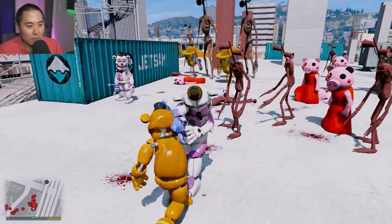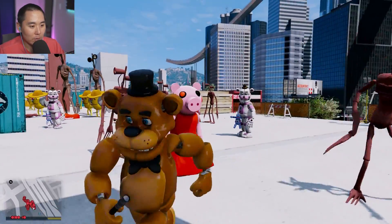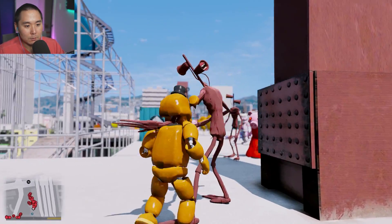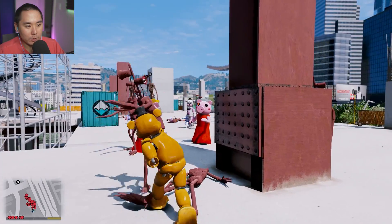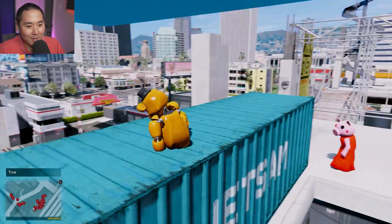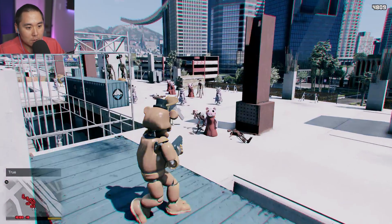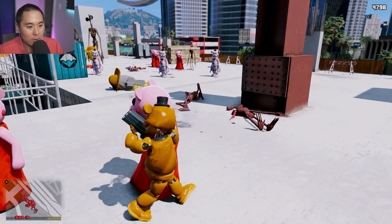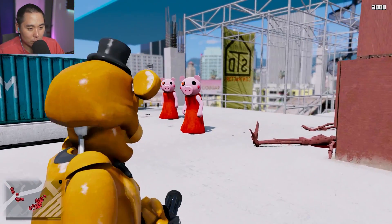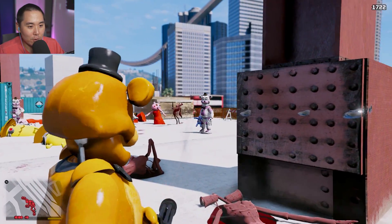Funtime Freddy is pretty thick — he's a thick boy. I mean, we're pretty thick too; look at our stomach, we got a big tummy over here. Come here, let's go! That's right, bring it on! I want to pull out something we haven't been using — we've been using a lot of lasers, but let's go old school. Let's bring back the mini guns, baby! That's right — mini guns for days!